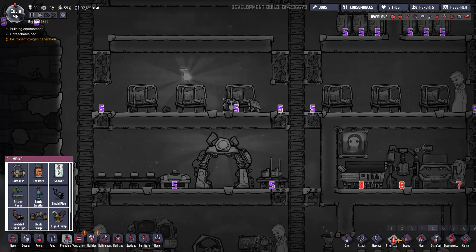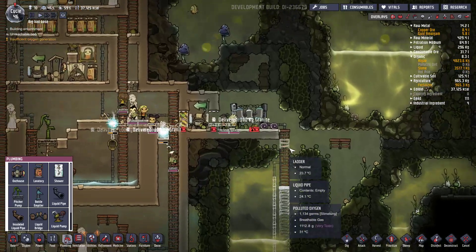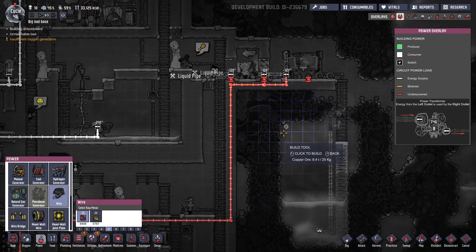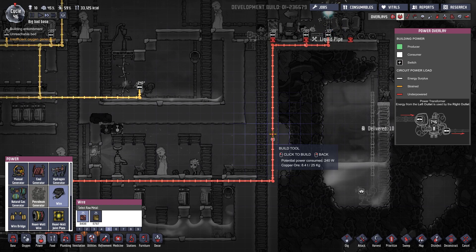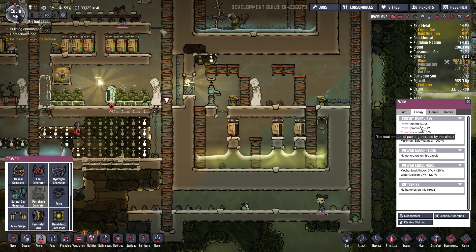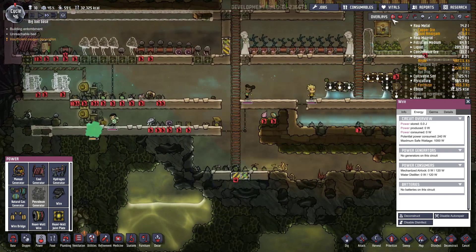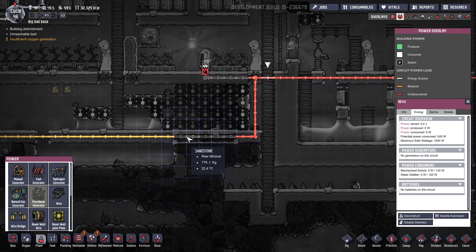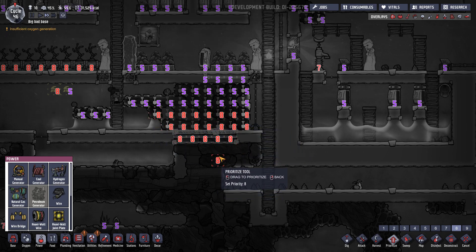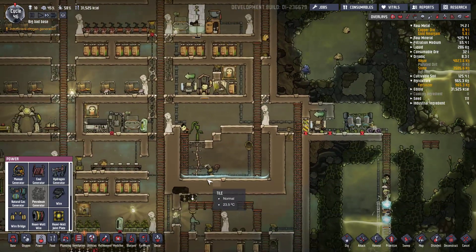Est-ce que j'ai encore un lit bouché ? Toujours le même hein. On va mettre 7 disons. Il reste l'électricité. J'avais déjà fait. Qu'est-ce qu'il se passe ? Ah oui là c'est toujours pas fini. Pourquoi ? Parce que j'ai pas donné la priorité au minage. Donc forcément ça va aller. On a quasiment plus d'eau. Je vous avais dit que l'eau était un problème, franchement.